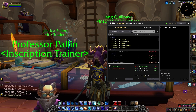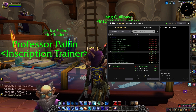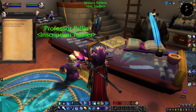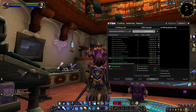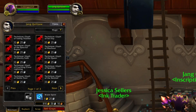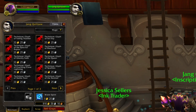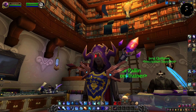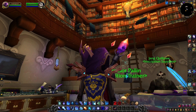Coming in at number seven I've got Legion glyphs. Before the auction house merger I was crafting these for around a thousand gold profit each and selling probably around 10 of them a week — so 10,000 gold crafting gold per week, easy money. After the merger they dropped to like one gold each. They've finally started to recover a little bit but still not to where they were before.